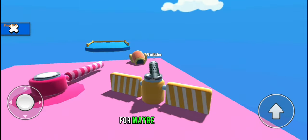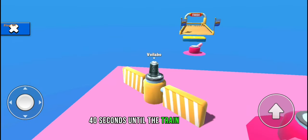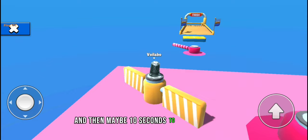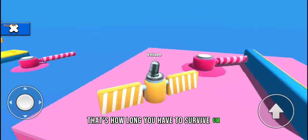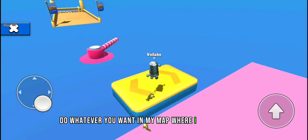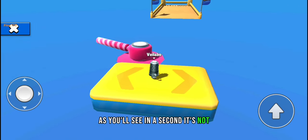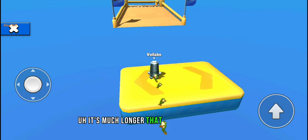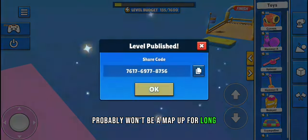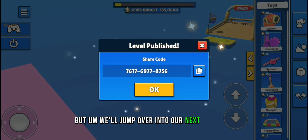You've got to stay on this platform for maybe 30 to 40 seconds until the train comes over - it's got that 30 second delay, 10 second moving time, and then maybe 10 seconds to get to the finish. That's how long you have to survive. You can slow that down, make the distance larger, do whatever you want. In my more advanced map it's much longer. We're going to finish and publish this - there's the code if you want to play it.